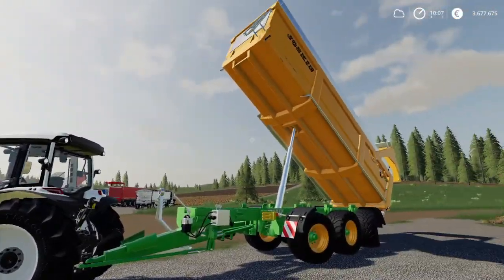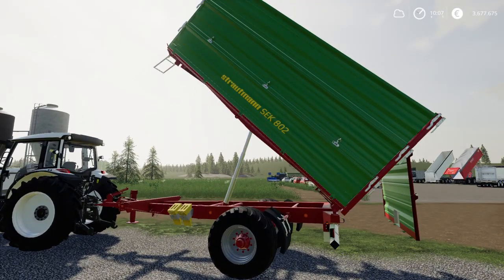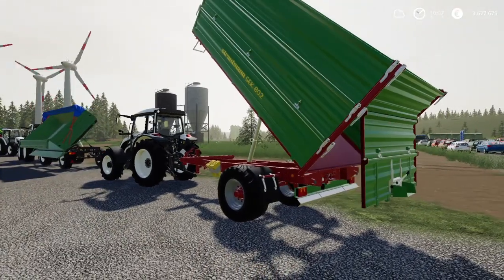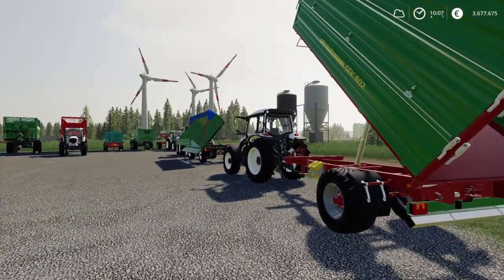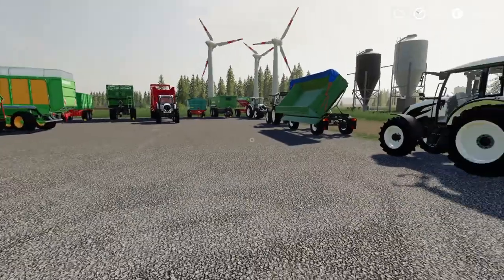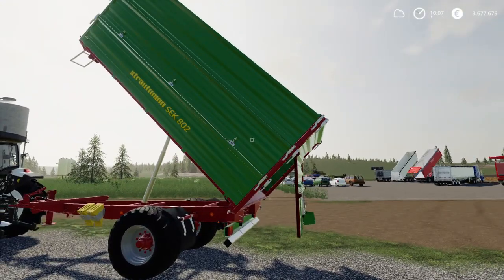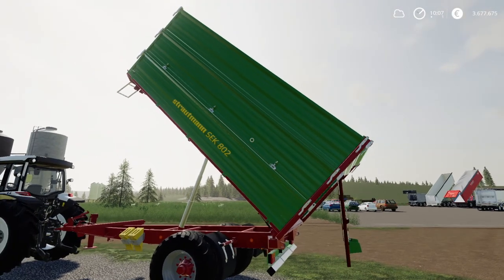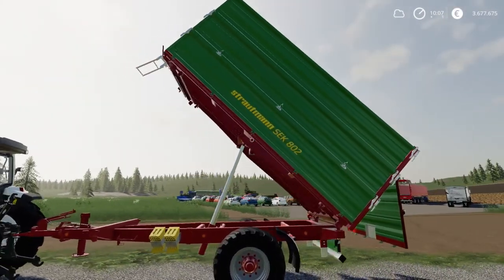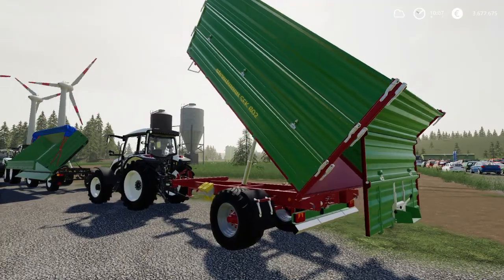Silver medal goes to the last Strautmann SEK 802 configuration, shown here with its rear tipping function — confirming it can tip left, right, and back. It also has a grain door option. This is the 12,000-liter version costing 12,000 euros to buy — exactly 1 euro per liter — scoring second best in today's evaluation.